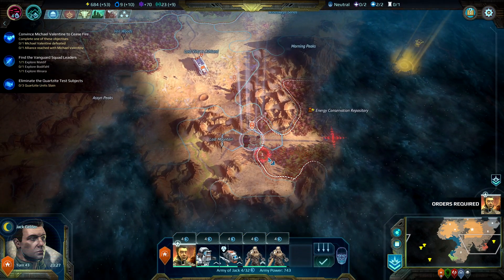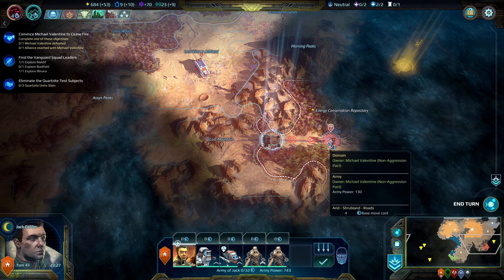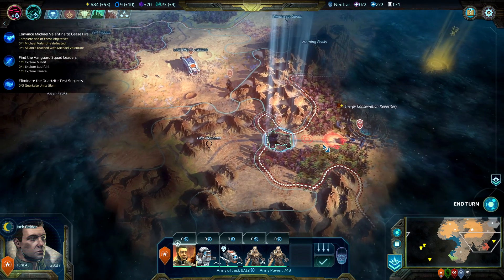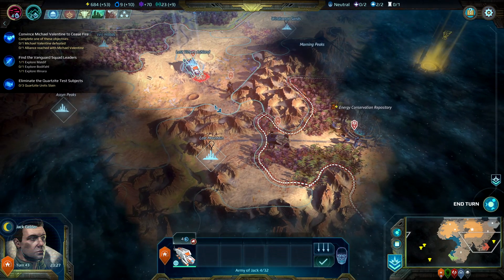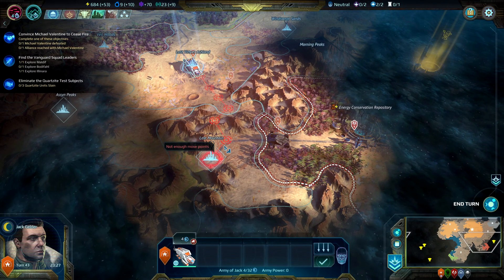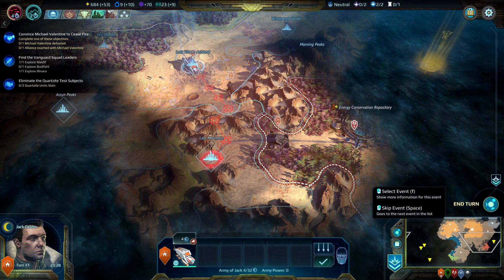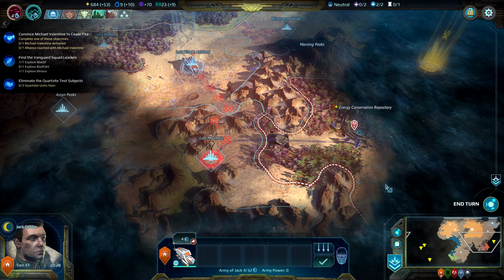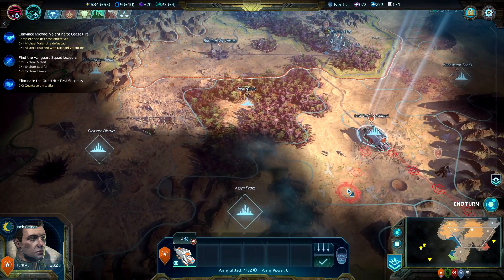Michael Valentine's domain — can we even build a city here? Would that be some kind of violation of a peace treaty? Well, we'll see about that in the next episode, right? Have a great time until then — and happy gaming. This is Mourcan signing out.